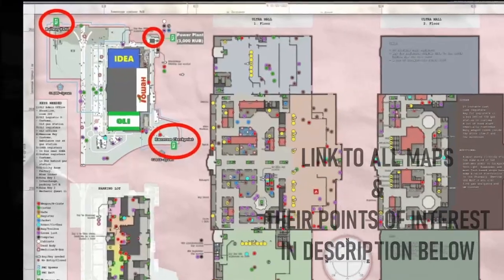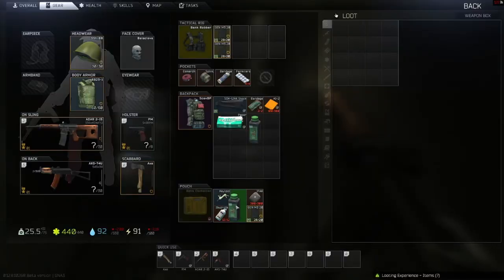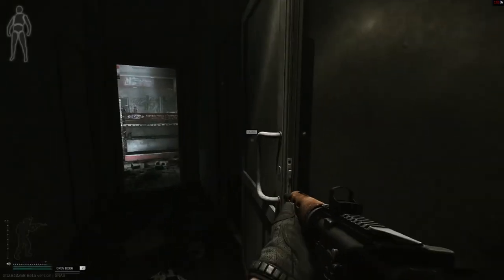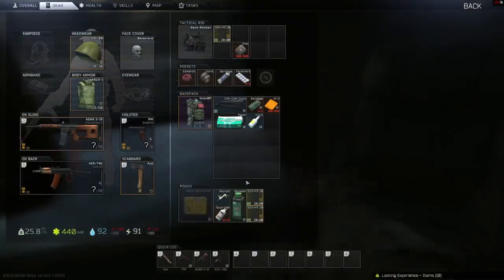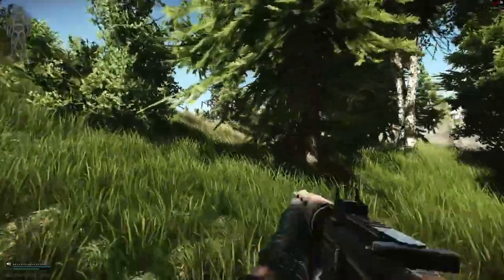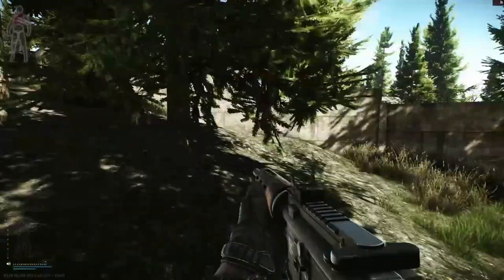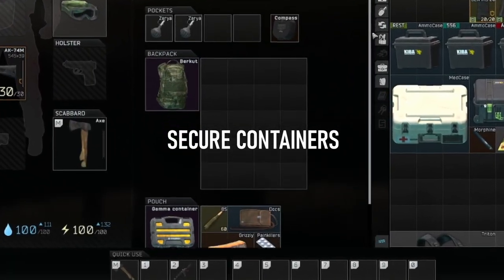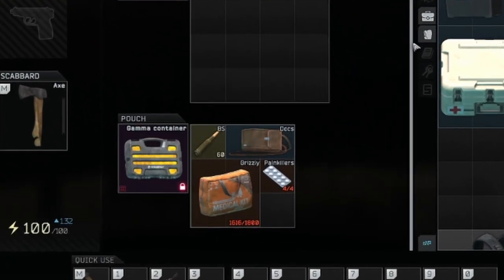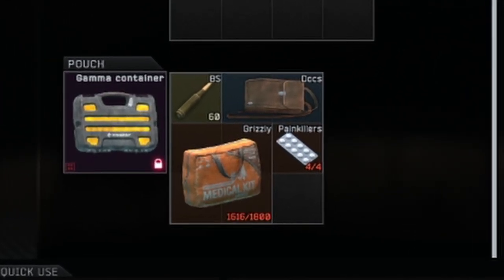In order to complete a raid and keep the loot you found, you'll need to extract at the designated extraction points. Because this is a hardcore shooter, if you die — and it happens to the best of us — you'll lose all of the loot you found that raid as well as the gear you brought in with you. Luckily, Battlestate Games has thrown some mechanics into the mix to lighten the burden on us PMCs. The first of these is your secure container — a secure place to put loot that won't be lost upon death.